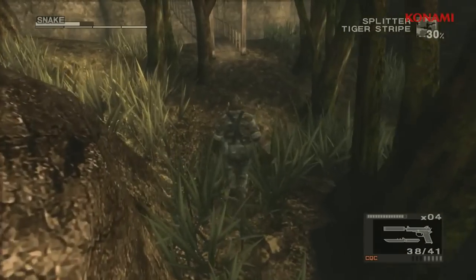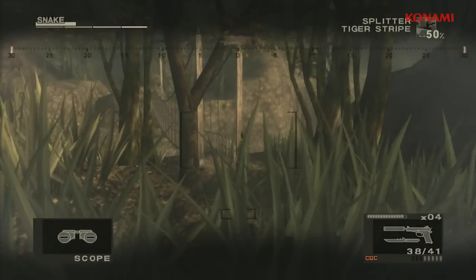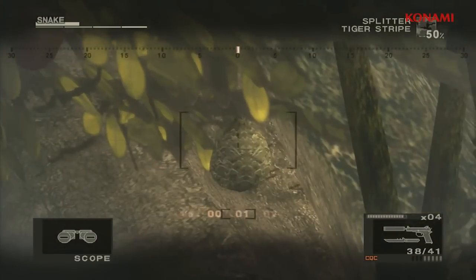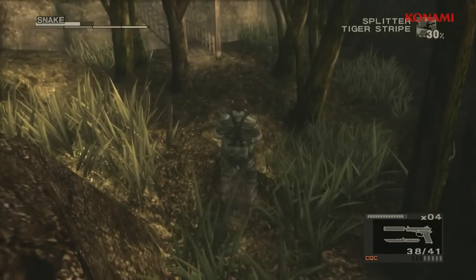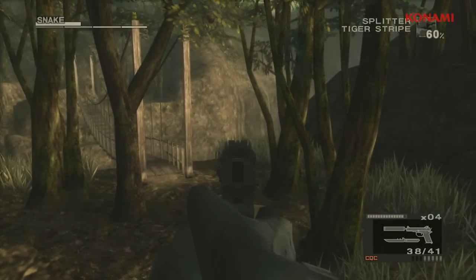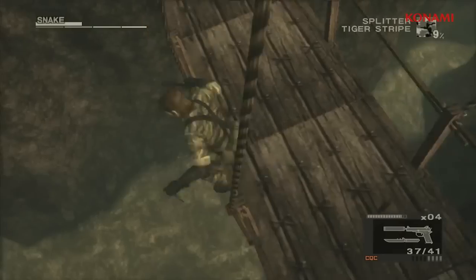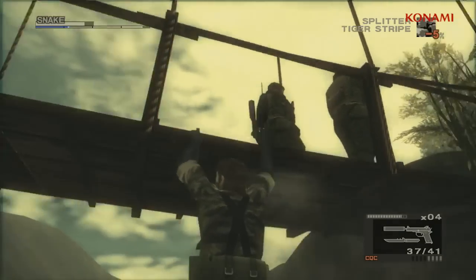Here we are on the bridge stage, so I can use my scope here to check out enemies and see what kind of threats lie up ahead. I can also use it to look for hidden items, such as Kerotán here. All the hidden items that you're familiar with from Metal Gear Solid 3, if you've played it before, are here, including this Hornet's Nest as well. So you can relive a lot of fond memories from your first time playing through the game. For those who haven't played it yet, I'll choose not to shoot the Hornet's Nest — I'll instead put this guy to sleep and move on to the bridge, to show you how you can use the environment to bypass your enemies as well.